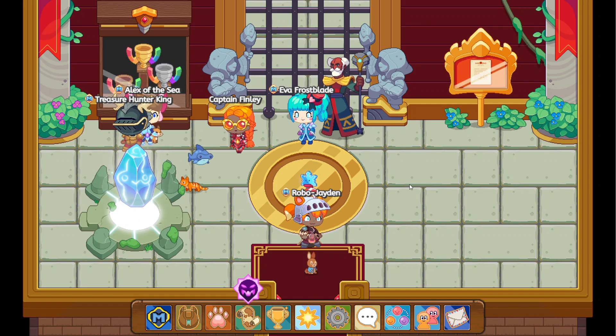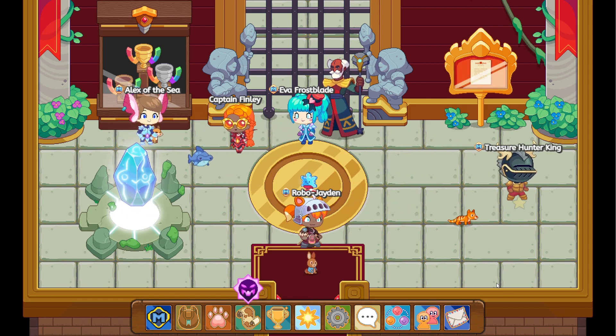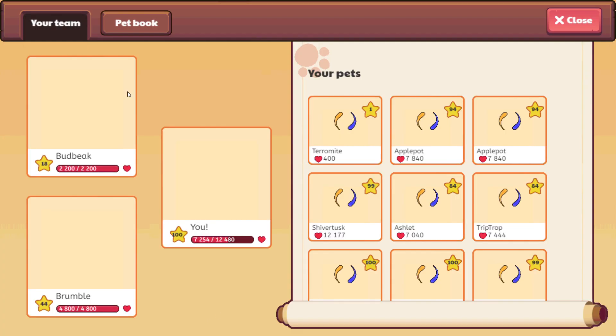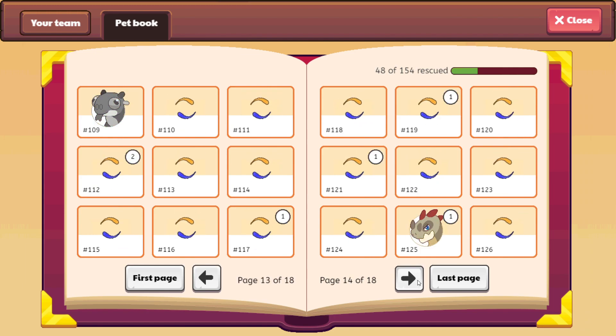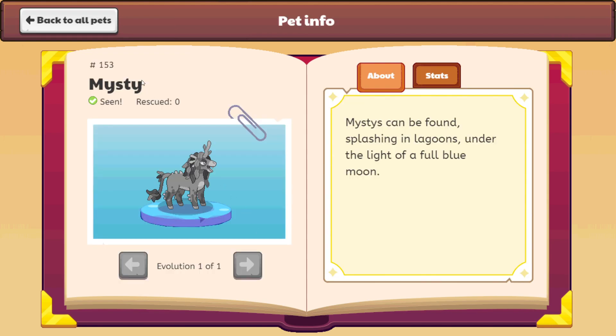Guys, guess what — there is a new pet in Prodigy called Misty. Let's take a look at that new pet. Yeah, it's called Misty! So guys, take a look at that new pet. That's what this video is about today — there's a new pet in Prodigy, and it's craziness.